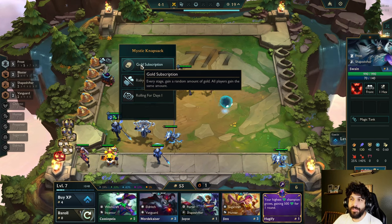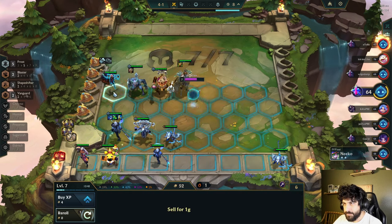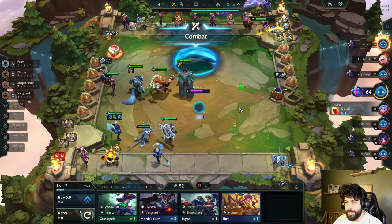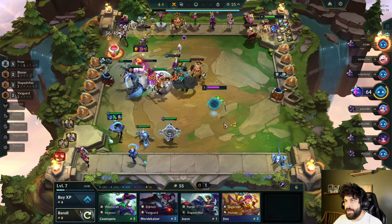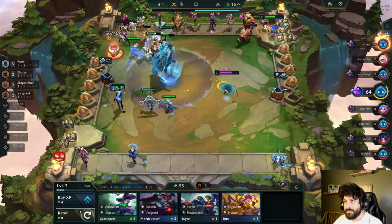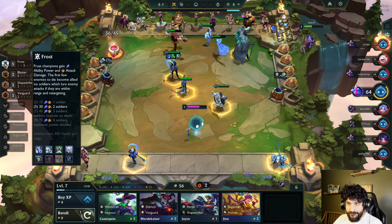I guess I forgot to mention this way earlier, but we got Gold Subscription — your highest health champion grows 500. That's cool — it's gotta be Swain. Looks like I have enough to level up again. Is that a Vhagar? I don't want Vhagar. Well, this guy has not slammed any of his items. He has a Katarina — let's see what she is. Warriors gain Omnivamp. Fairies gain health. Okay, 5 Frosts with Wei — seems pretty good. Two more for more AP. Soldiers explode on death — dude, that's cool!